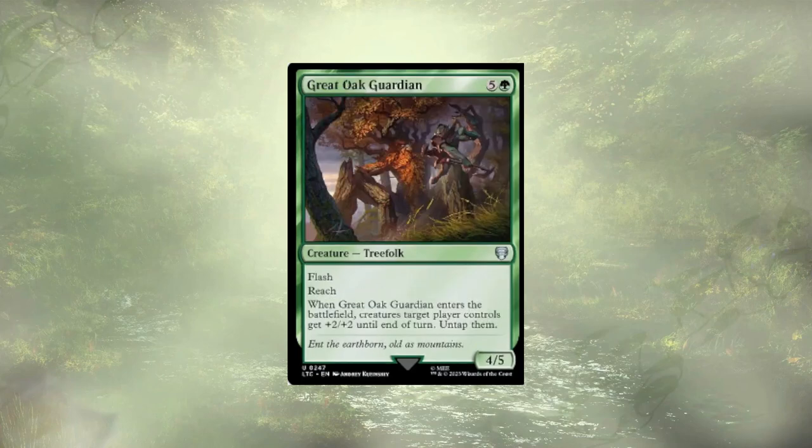Greater Guardian is up next, and he's kind of an expensive suite of vigilance for the board. Holding up six mana to flash him in to block a massive swing from an opponent isn't easy to do, and so he had to go.